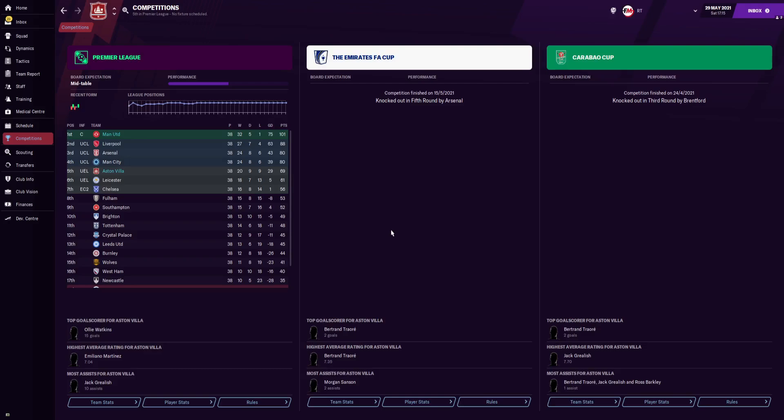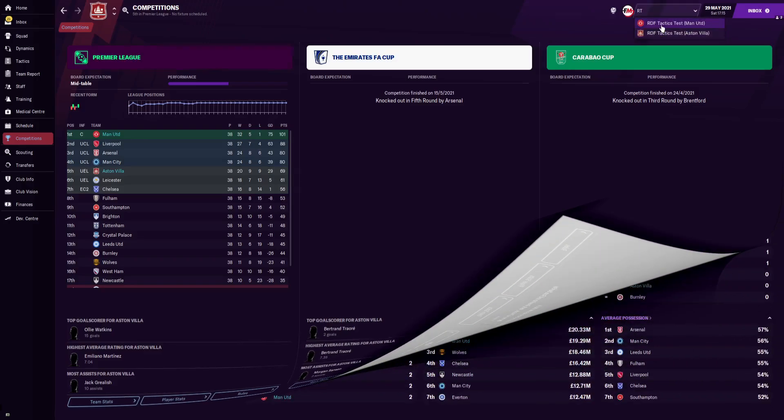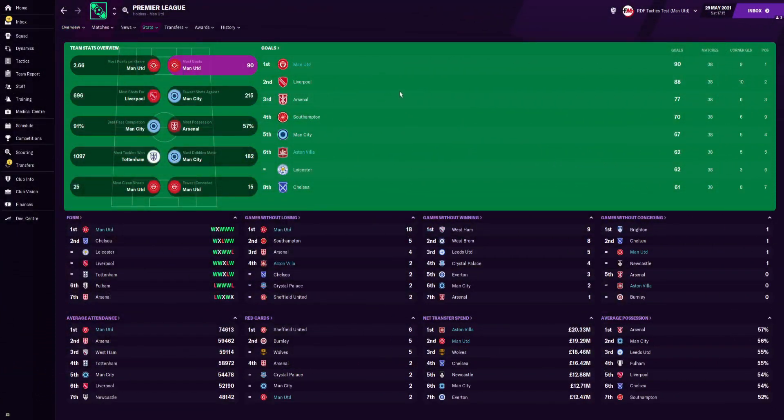For Aston Villa we managed to finish fifth — the original tester got third place, but fifth is still positive given Villa are predicted to finish 19th. We are now in the Europa League. In the Emirates FA Cup we got knocked out in the fifth round by Arsenal, and in the Carabao Cup we got knocked out in the third round by Brentford.